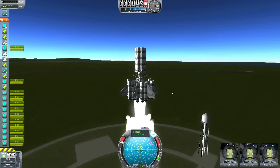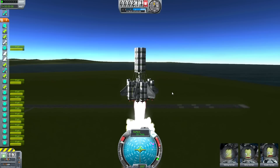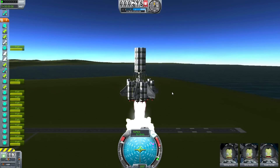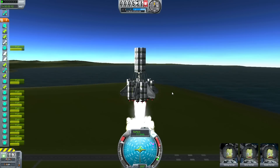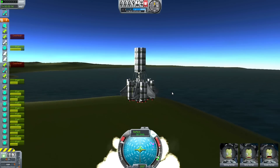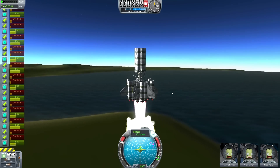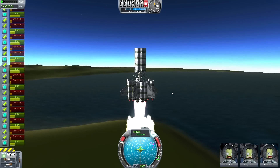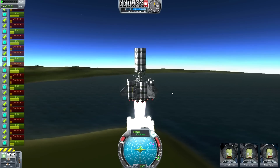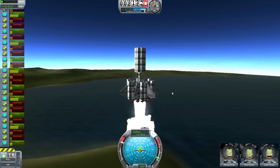Hello everyone, I'm doing a voiceover of one of my flights of my newest launcher. On my first forum post I put out a modded satellite multi-launcher that I thought was pretty sweet, and I had started exploring with mods pretty early because it gave you a lot more functionality. But I decided that I wanted to try to make something from stock parts, and so here is a completely stock fuel orbiter.